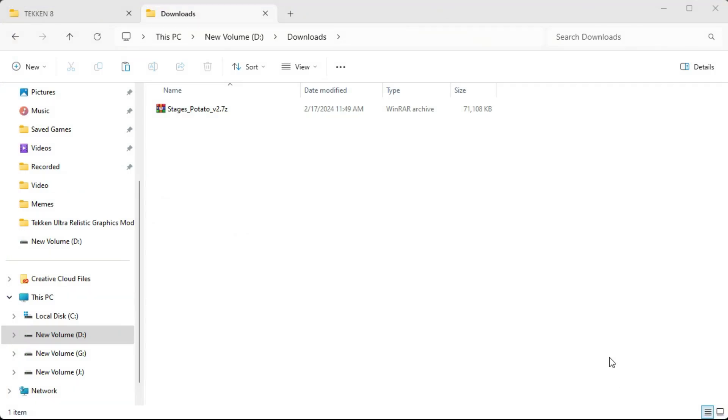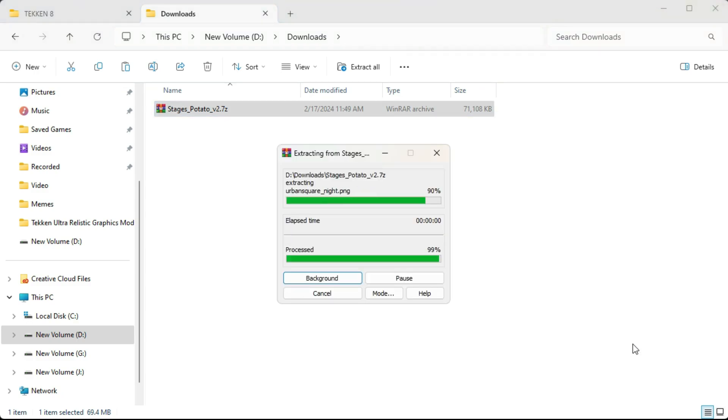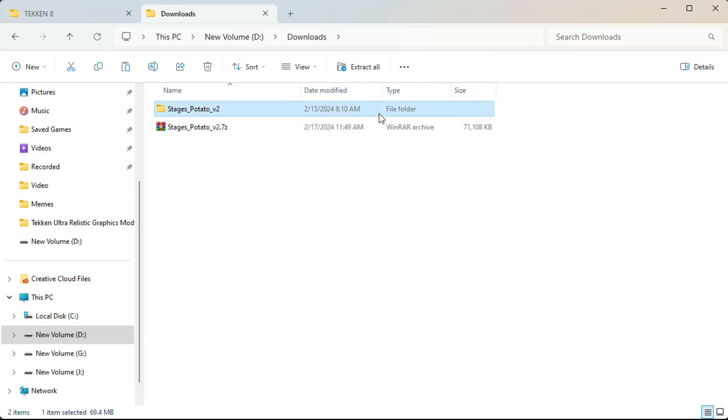First of all, download the Potato Stages mod from the link given in the description, then you have to extract it using WinRAR, 7-Zip, or any decompression tool you have.